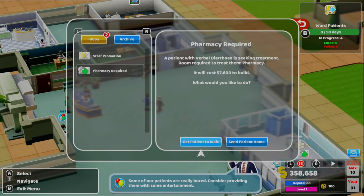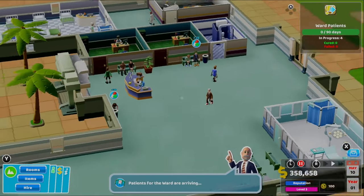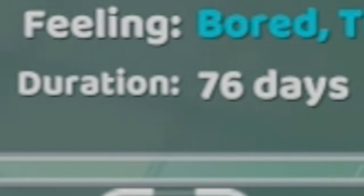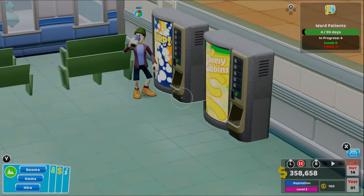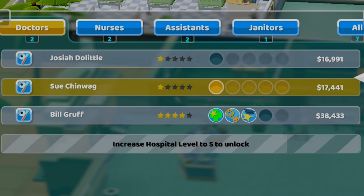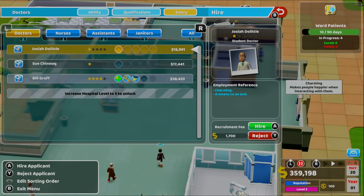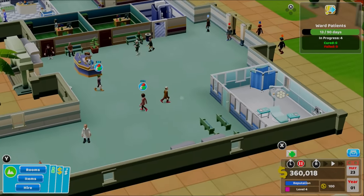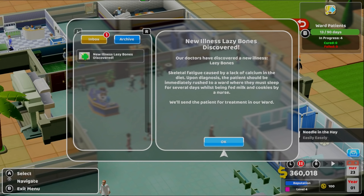Patients now arriving for the ward. Wait, we got an emergency? Ward patients. Is someone vomiting? Good thing I got that bin, I knew that would come in handy. You've been here for 76 days — you're bored and thirsty. I don't blame you if you've been here this long, but look, we got a drinks machine now. Sorry the entertainment isn't here yet, but I'm sure it'll be here soon. We need more cheap doctors. Has some regrets — I'm more of a 'no regrets' kind of guy. New illness: Lazy Bones discovered. Oh, I discovered that a long time ago.